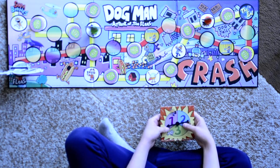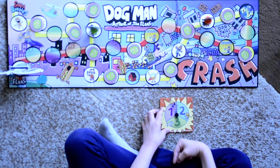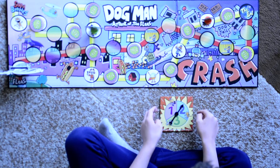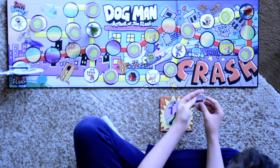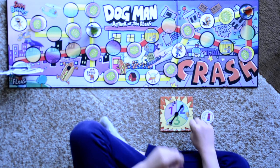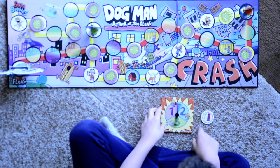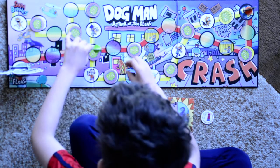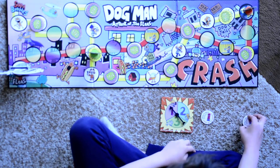So Cat Kid is going to go first. We spin the spinner and land on a two. He will move two spaces forward, and look — he got an invisible spray, so he gets to move up to double. Now it's Dogman's turn. He spins and gets a one, and he gets an invisible spray too.